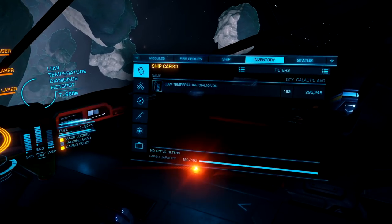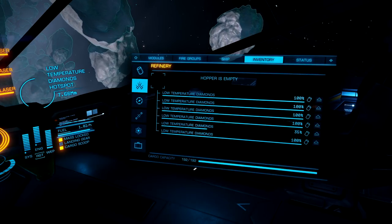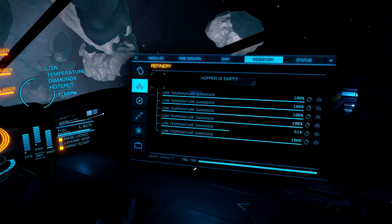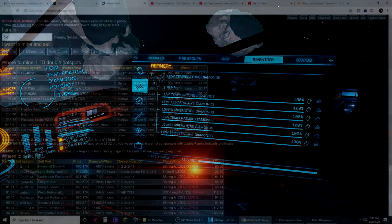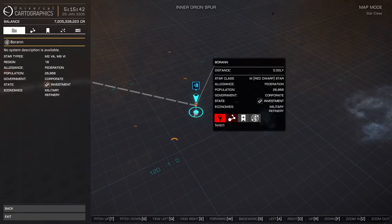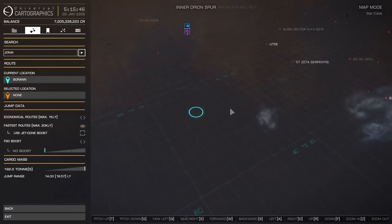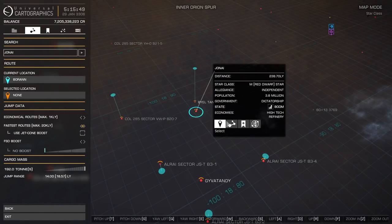Here we are at the end of our run — I've only been here for an hour and 30 minutes, which is amazing. Let's top off our hopper now that my cargo racks are completely full. Those large chunks make a huge difference. Before we hop out of the rings, let me make sure the low-temperature diamond price is the exact same as it was an hour and a half ago. Before you hop out of the rings to sell, make sure that you check the prices once again just to make sure a better price didn't pop up or the price you checked is even worse. Let's get this new location copied into my navigation panel — it is actually pretty far, but we're still going to do it.